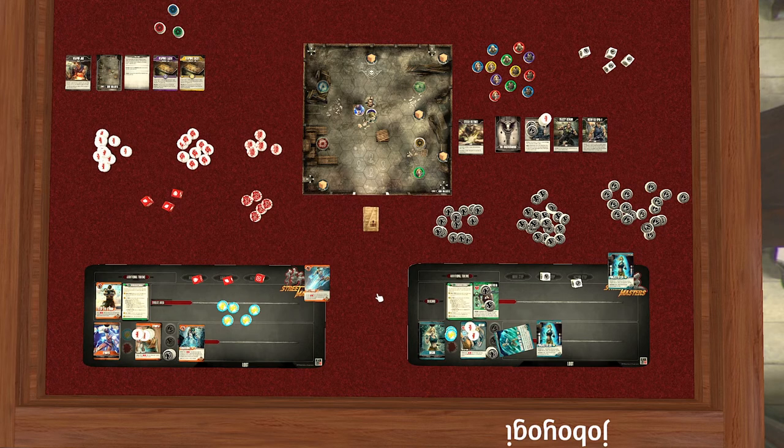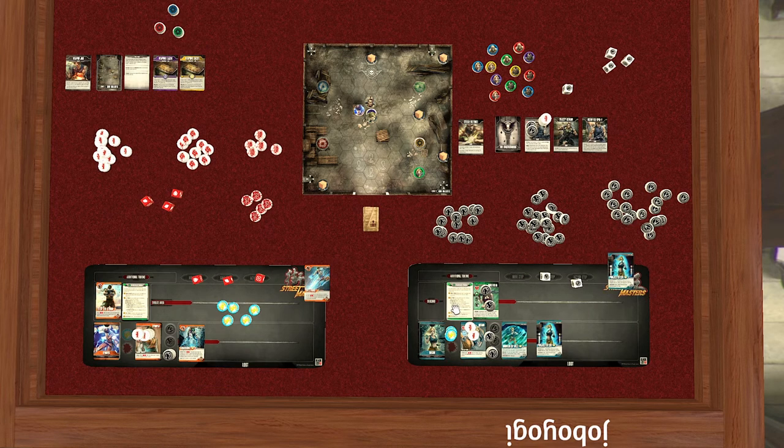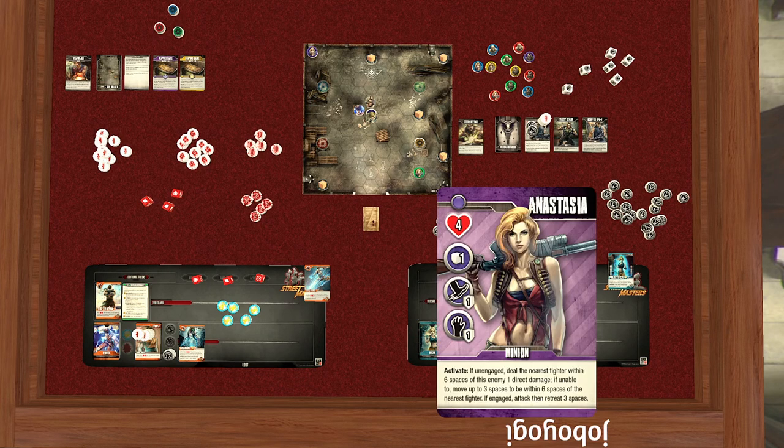A couple other things to show: at the start of turn Megan gains a random defense token from her card — she gains a foot token. We rotate back to square. She pulls her threat card: purple Anastasia. Purple Anastasia enters play nearest to this side — she gets a foot and a grapple. Now we spread out cards and make decisions for Megan's next turn.